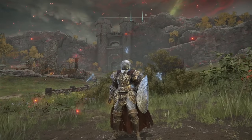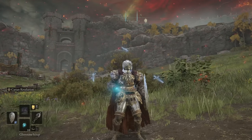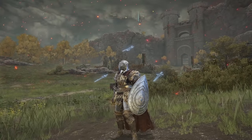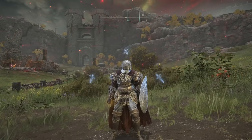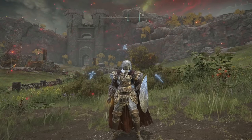Big shoutout to x2link who let us know that you can actually do this with the Wraith Calling Bell rather than having to use Glintstone Scrap — it's pretty awesome. If you haven't already checked out the video on how this process works with these swords, I'll leave a link in the description. Let's go ahead and get into all of the different pieces that you'll need to make this work.